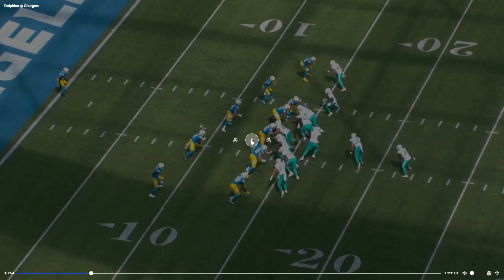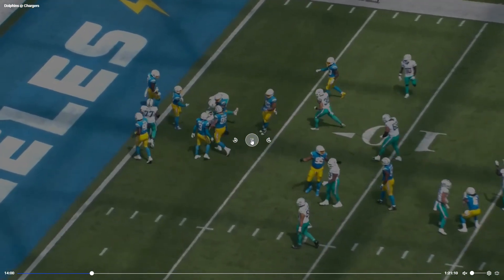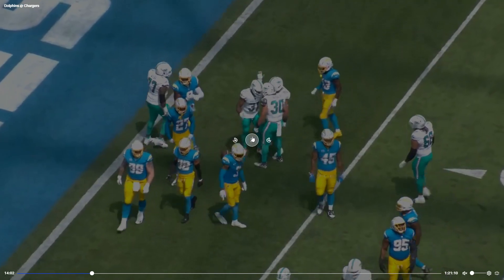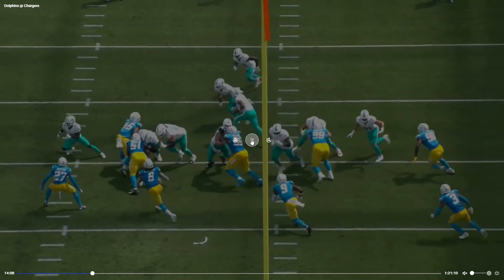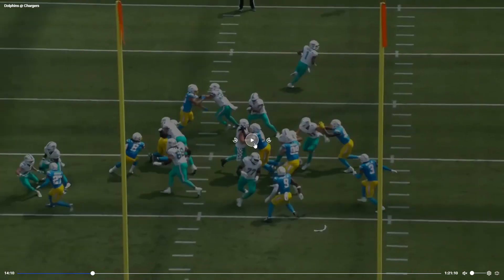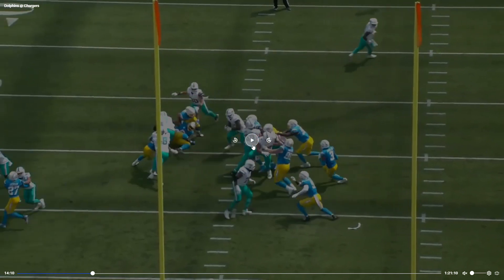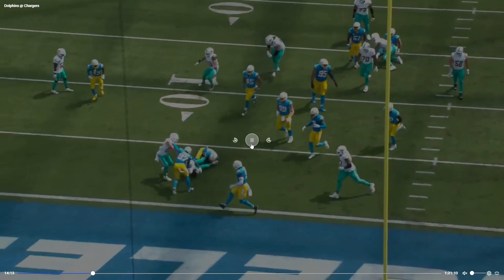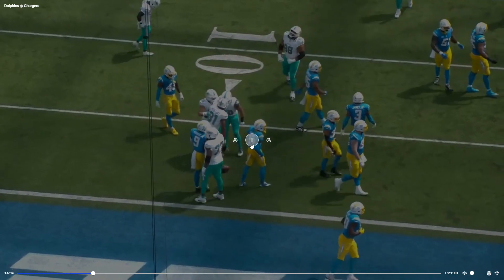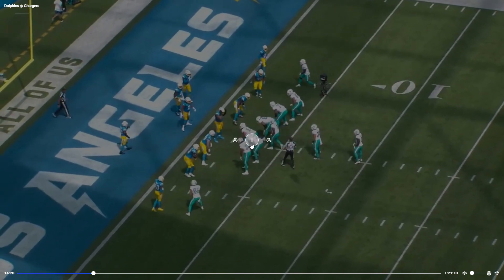This is Raheem Mostert — great, fantastic vision here finding the open gap. Let's look at that from the end zone view. Great job by Alec Ingold and Connor turning his back to the play side — fantastic. And then Mostert finishes the drive.